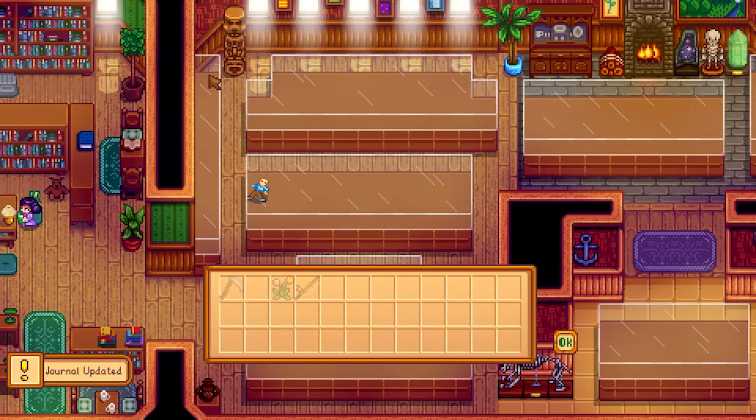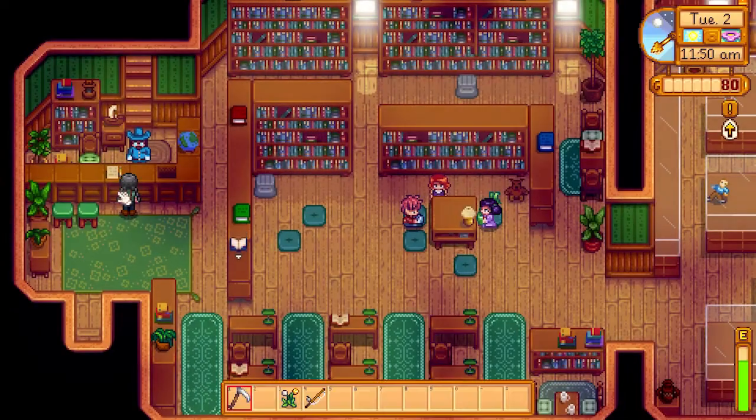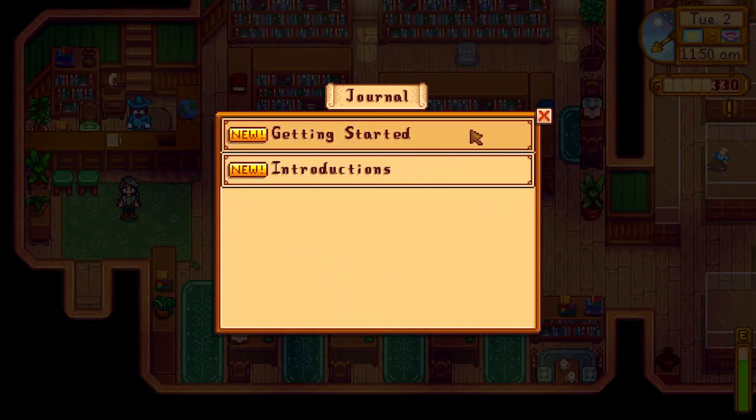There's like a pattern I follow. I think this one is bones. These ones are like the random other items. And then these four are like gemstones and stuff. Oh, we can rearrange the collection — that's nice. Archeology done. 250 gold.